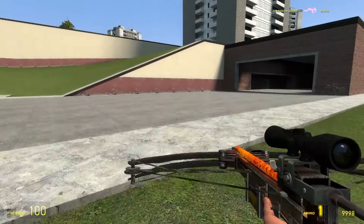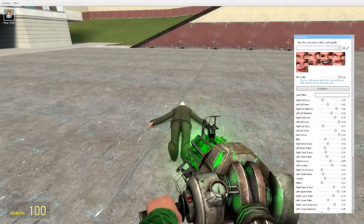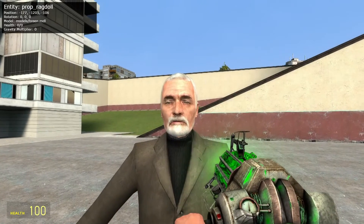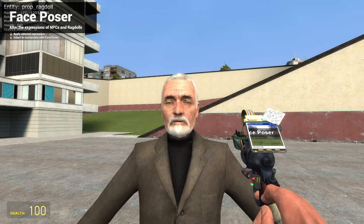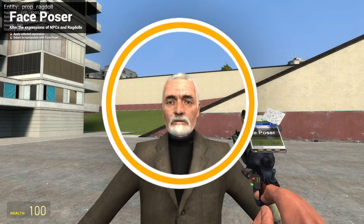Alright, let me grab an actual character and do this properly. Here we have some old guy. Bring him up and edit his face. His eyes are closed. Let me right-click or secondary fire button his face to open those up.